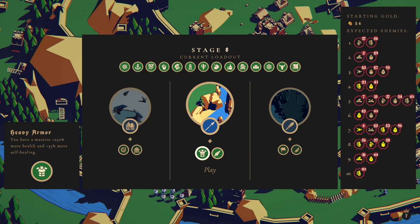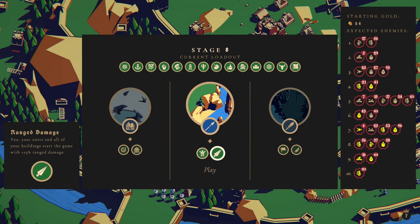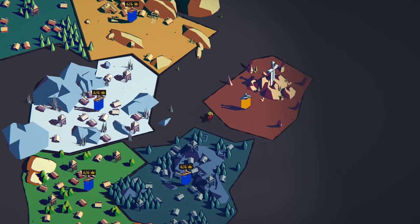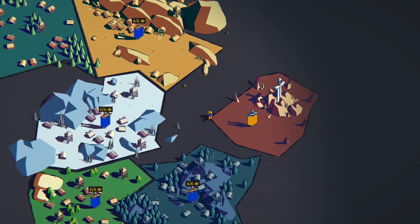That would be pretty good, wouldn't it? Armour, health, self-healing, and then extra range damage would be pretty tasty all around. Look at the amount of archers coming out at the end - that is a lot of troops. I think it's probably that one. Anyway, I think we're going to go back to the map and I think this is where we will call it and end the episode. So if you like this one, please give me a thumbs up, comment your thoughts down below, subscribe for more - I really do appreciate it. Stay safe out there everyone, and I'll catch you next time.